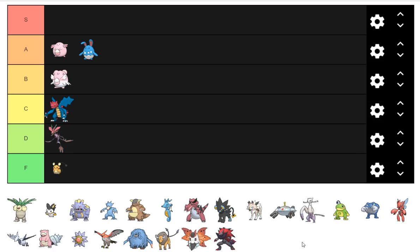Druddigon has a ton of useful resistances. Last generation it settled in NU but was super top tier there. Mold Breaker is really great this generation, and Zatu is pretty solid in lower tiers with Teleport. But Druddigon is still pretty limited, can't do a ton, and losing Z-moves hurts its niche. I'm actually going to put it right in front of Dragalge in D rank.